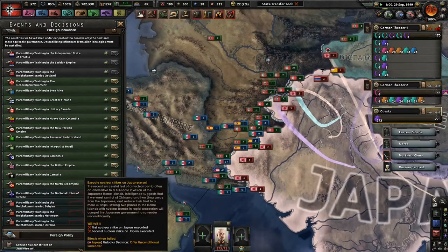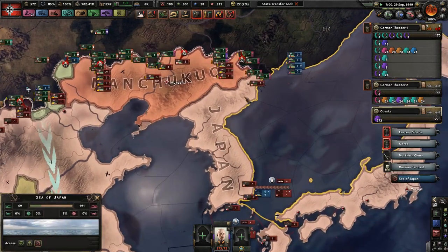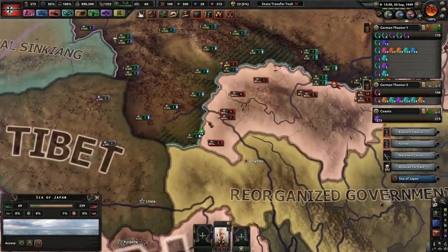Execute nuclear strikes on Japanese soil — I did not realize this. I need to nuke them twice, and then they'll offer their unconditional surrender, which we've tried before. I think I played that as the United States and it didn't exactly work out the way we wanted it to.